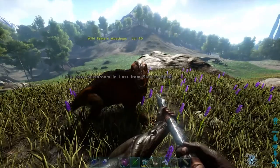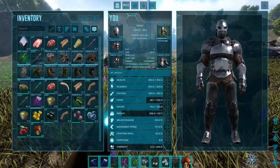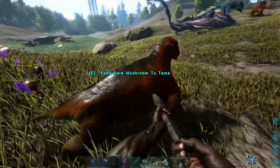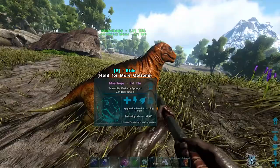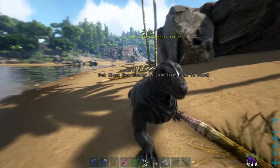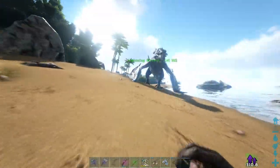Even on official servers, some low levels will instatame. If it doesn't instatame, you need to wait for it to get hungry again, and then it will ask you for another random type of food. It's quite rare to find a high level mosschops, and if you just started you're not going to have all the things that they could ask for. So if you find one and it asks for something difficult, move on to the next one — there'll be plenty around.